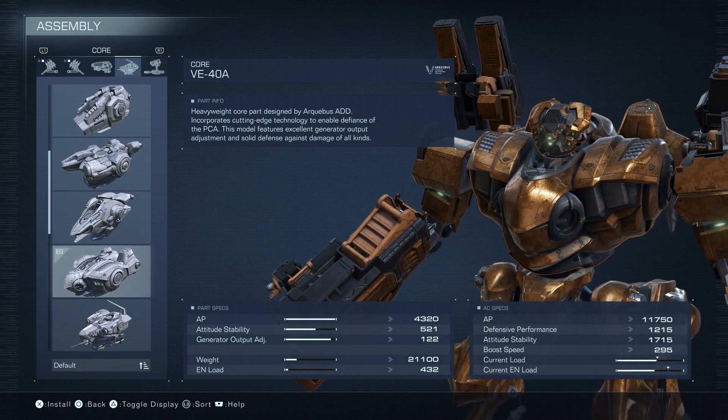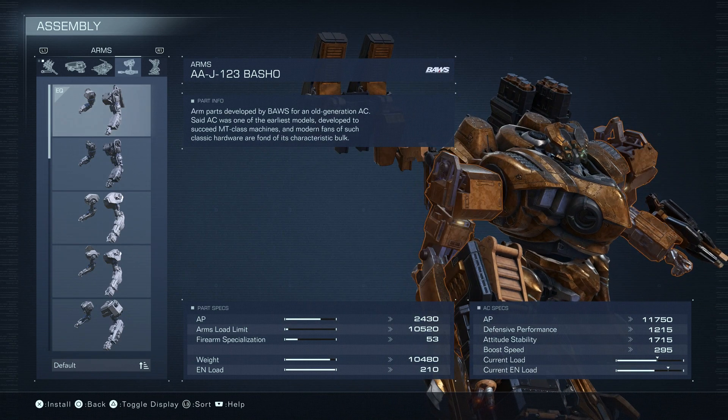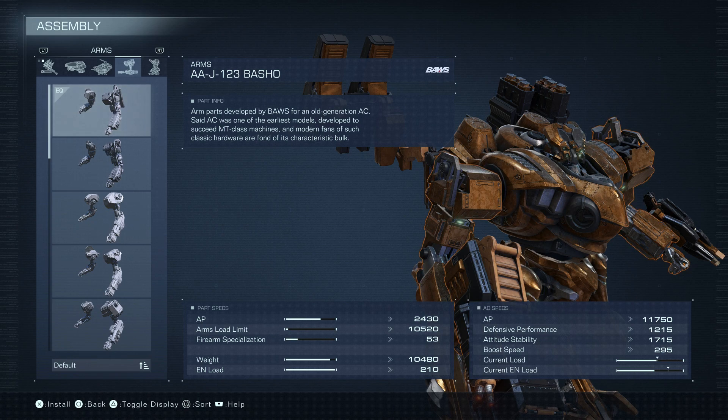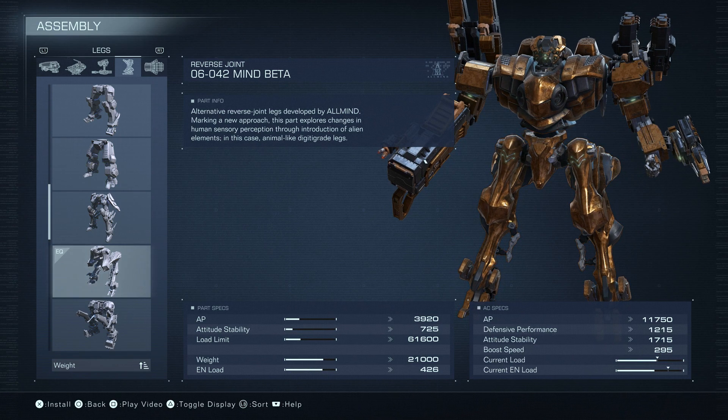The head is the Varel. Core is the 40A for defense and energy. Arms are the Basho for just massive melee damage, and we don't have to worry about the negative side effect of the Basho — which is horrible aiming at our guns — because we have a missile. Legs are the Mind Beta for jumping, getting in the air to launch those missiles, and also kicking.